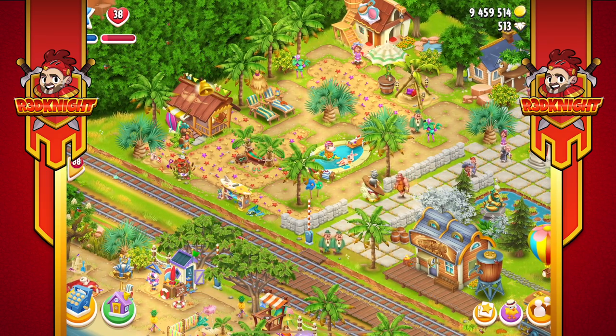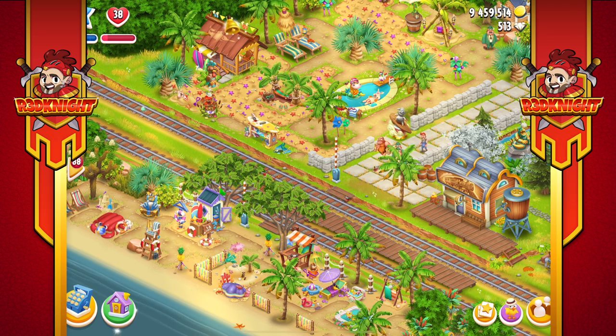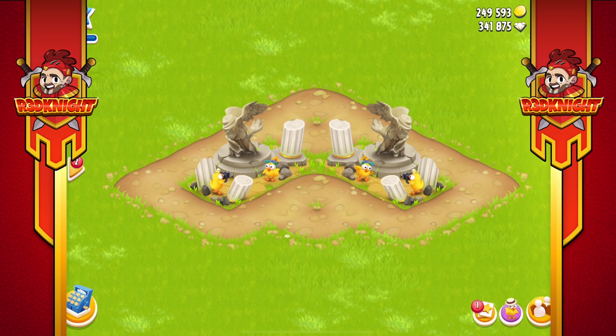Now one deco I do like is the chick deco and I think it's pretty cool. The chick deco we are getting this time is called the Tourist Attraction. I really do like this one — I think it's going to go very nicely within my town design, or maybe I'll add it to a beach aspect as well. I've placed both pieces down there in the dev build imagery so you can see what they look like at both angles — you can see the actual chicks taking photos as well. I've placed the path pieces around there for size comparison, giving you a good indication of what size they are.